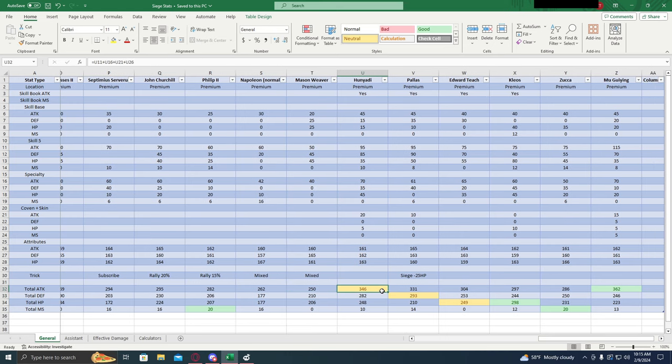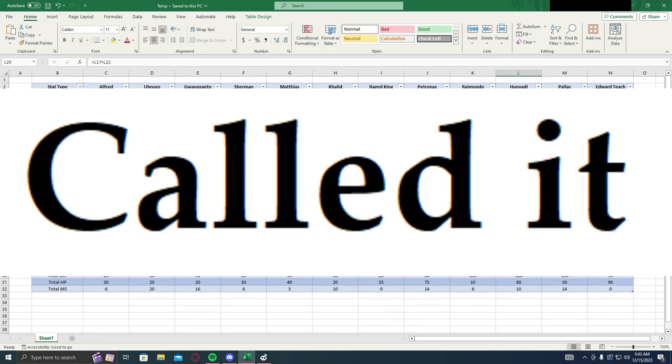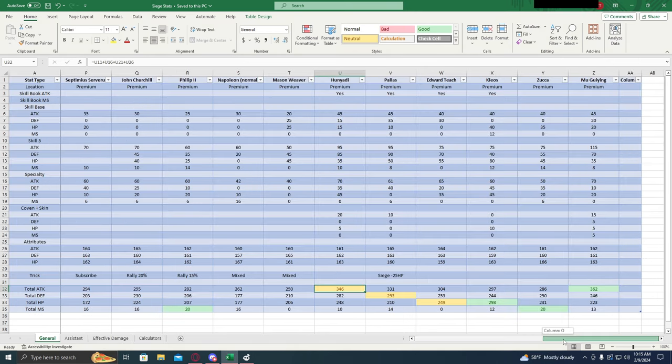Hanyadi is the siege general that came out a month or so ago — 346 attack. I believe I said in my last video that he'd be the best siege general until they release a new one. I'm going to say he's probably the best siege general in Evony at the moment until they release a new one that's better than him. Which is accurate, because Mu Jiying is better than Hanyadi, so no surprise there. But Hanyadi is still a pretty solid option.